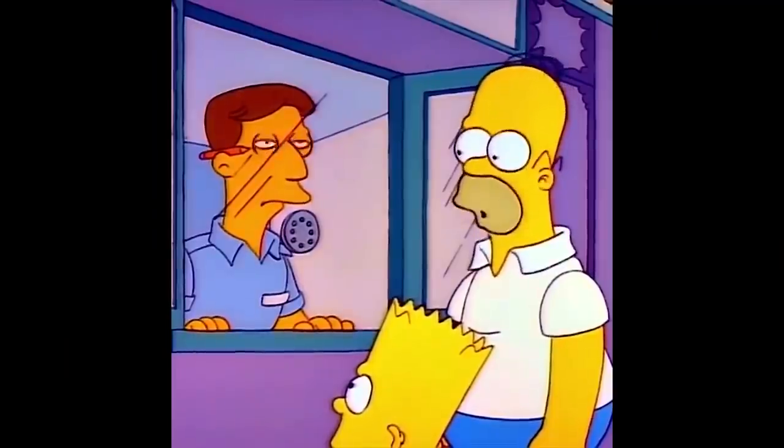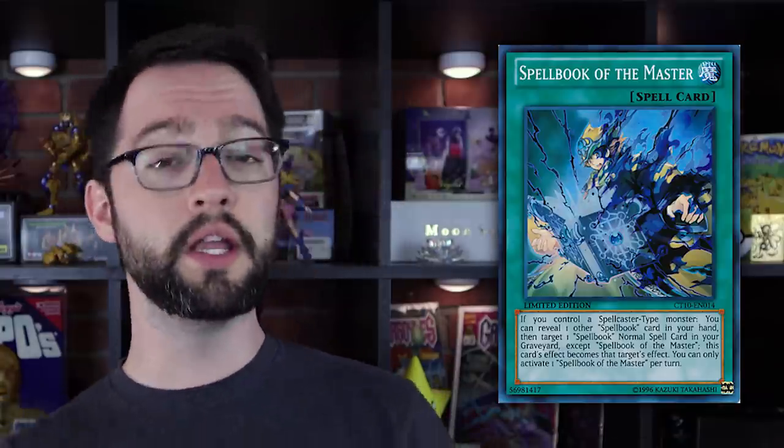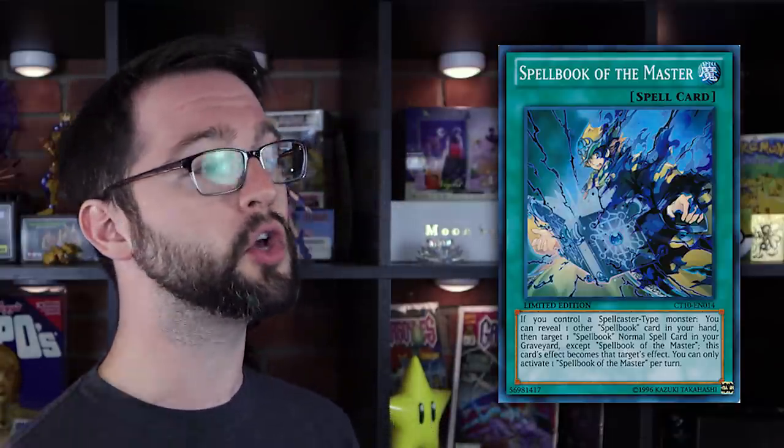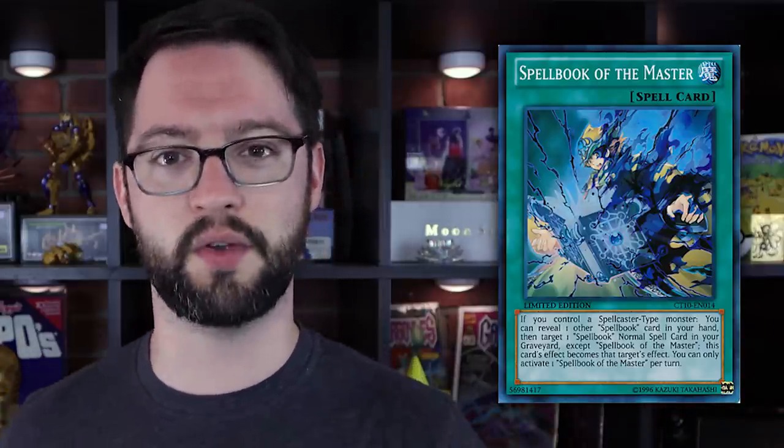Spell cards have an interesting problem where they're kind of inherently minus-ones because you play them and they immediately go to the graveyard when they resolve. So unless it's something like Pot of Greed that draws you cards, you burn advantage pretty quick. Cards like this help mitigate that damage by hitting things like Spellbook of Power or Spellbook of Secrets. Reusing your spell cards from the graveyard is a good ability — you can really see why Spellbooks became one of the most powerful decks in the history of the game. Every one of their cards is just a consistency card; it's just 'get more cards.'